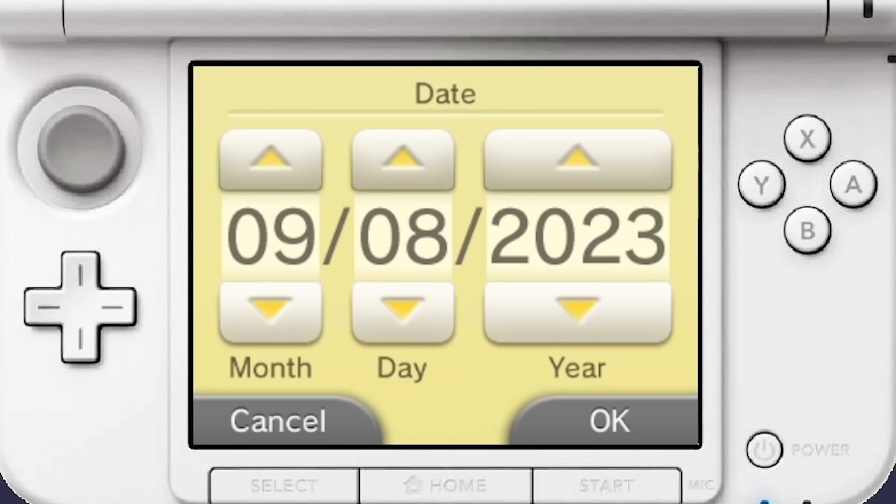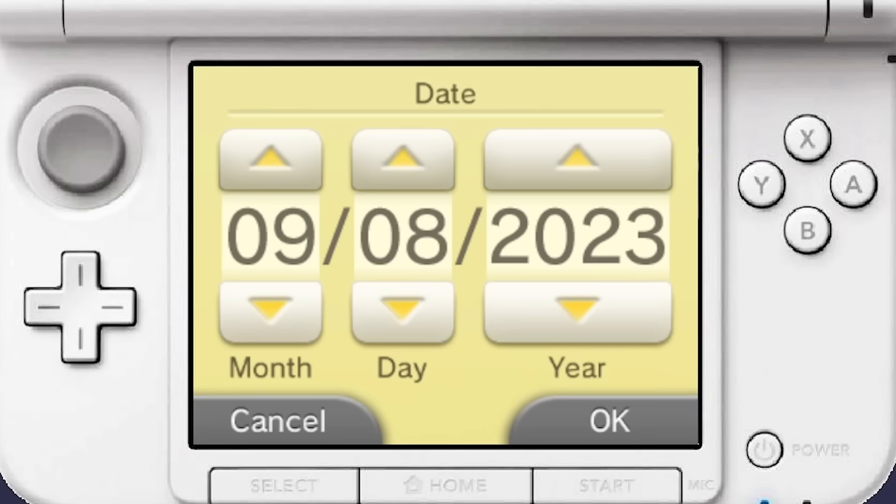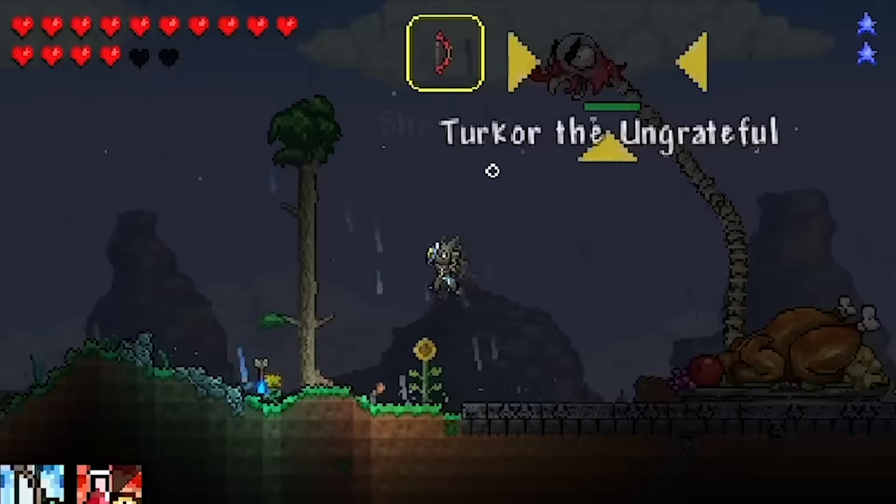At the time of recording this, it was well before November. However, we can circumvent this issue by simply changing our system time to the correct month. With that out of the way, the merchant would now sell the summon for Turkor, an old mobile exclusive boss.